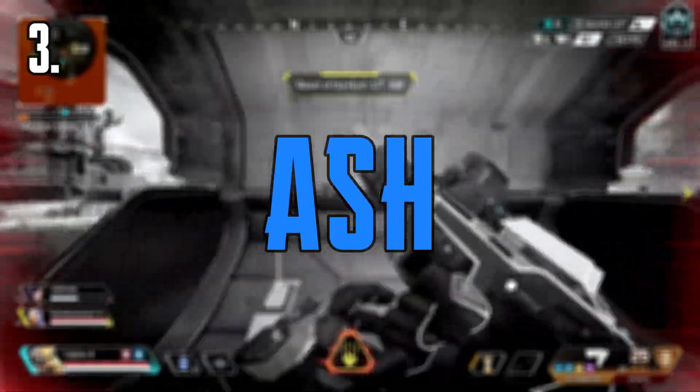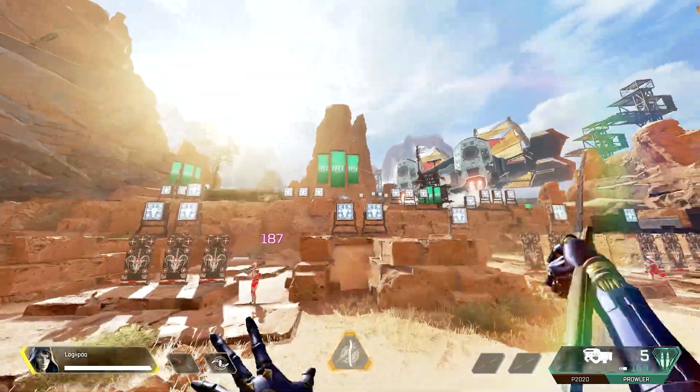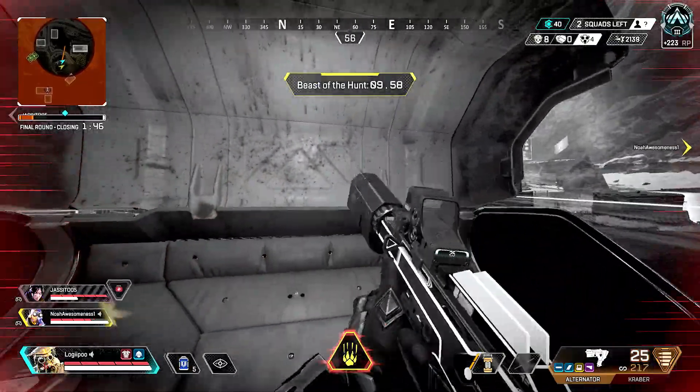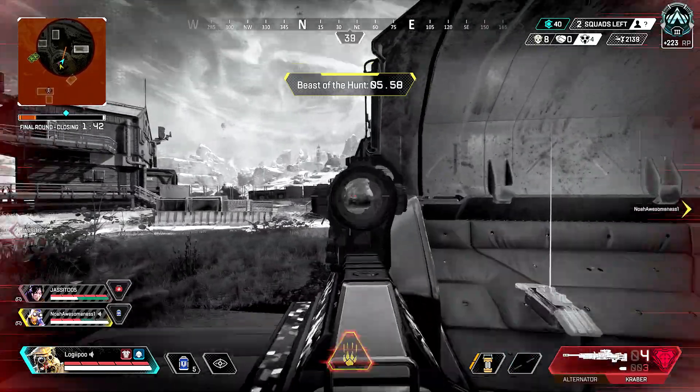Coming in at number three, we've got Ash. Ash's ultimate has to be the fastest repositioning ability in the game. Whether you're pushing somebody, you can do that in one second. Whether you're trying to get away from somebody, you can do that in one second. Your teammates can also enter the portal, which allows your team to stick together a lot better.